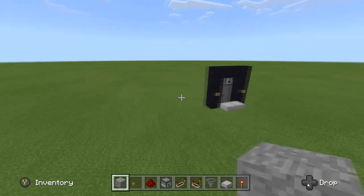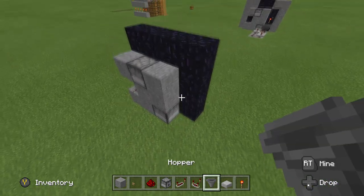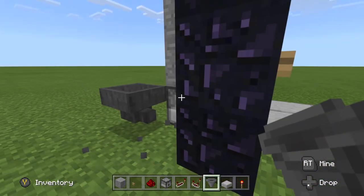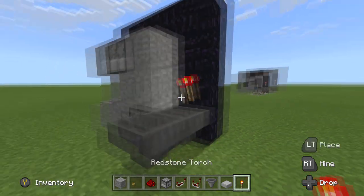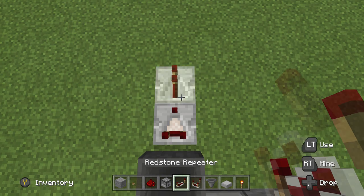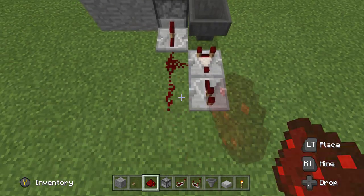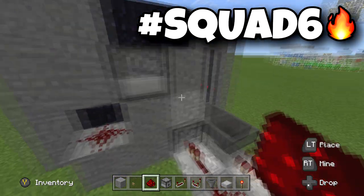Now let's go to the back of this guy with our redstone torch. Grab yourself hoppers — these hoppers are going to go into each other. Go ahead and place one into the ground, crouch place, right trigger in, hopper into hopper, crouch place, hopper into hopper. Go ahead and throw a redstone torch right there. Then what we're going to have is a comparator, repeater, and we want a repeater going into this guy as well. I'm just going to go double check our timing, make sure we are not missing anything.